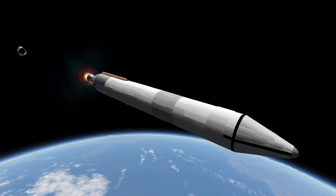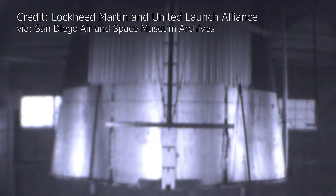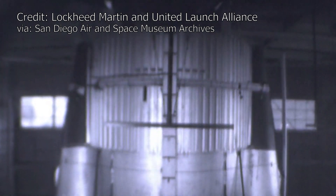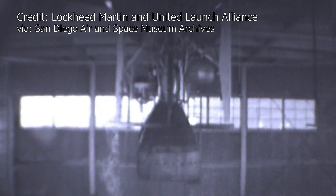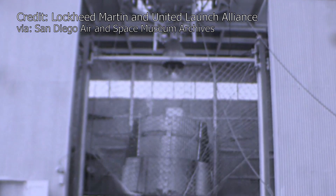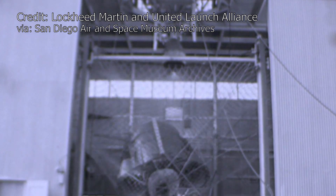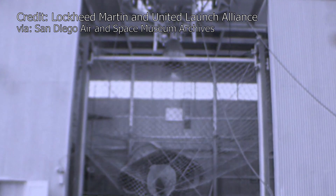So let's move on to some footage of Atlas separation tests. In this test, gravity is drawing the separated stage away from the Atlas part that is being held in place. During a real separation, it will be the Atlas' sustainer engine that will propel the rocket away from the separated stage, but the effect is much the same. Just like in KSP, the main trick here is to make sure no parts get caught up or snag during separation.